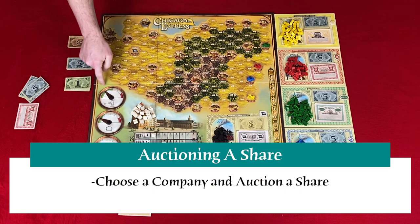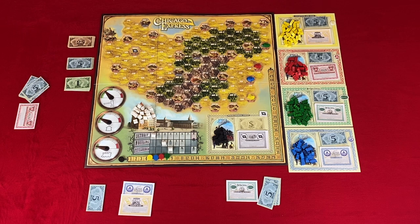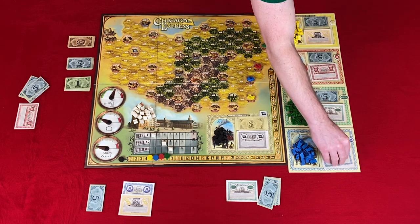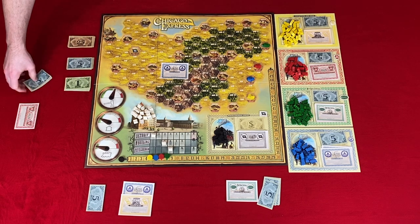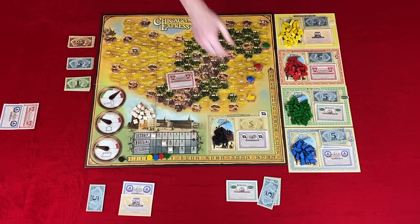Action one: auctioning a share. You may choose any of the four companies to auction a share, unless black is available, which is triggered by another company making it to Chicago. The player who chose this action must bid the starting bid or pass. The minimum bid is equal to the income number divided by the number of shares that have been sold, including the current share being sold — if it's a decimal, round up. Then going clockwise, players bid up that number or pass. Once players have passed, they cannot rejoin the bidding. If no one bids, the share is placed back on the charter. When a player wins the auction, the money is placed on the company.